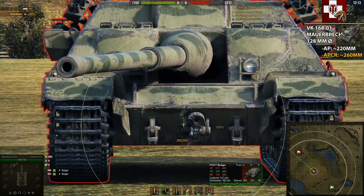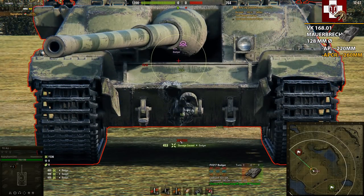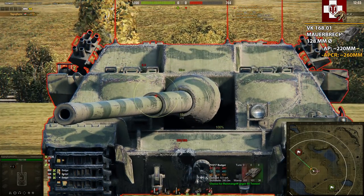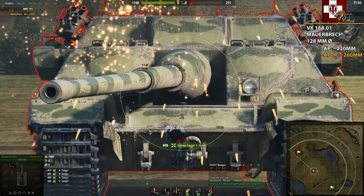With APCR things get a little better. At 260mm of average penetration versus 230mm of effective armor you can see it becomes more viable, though it will otherwise be immensely strong to penetrate.